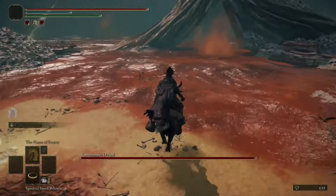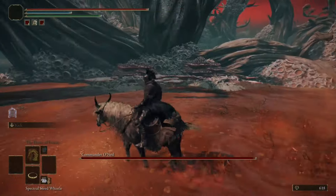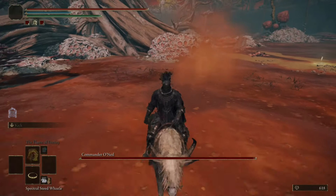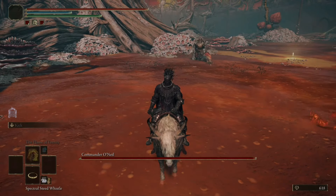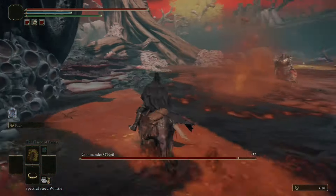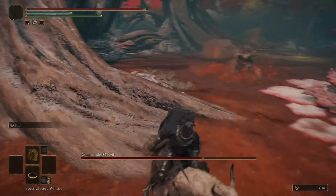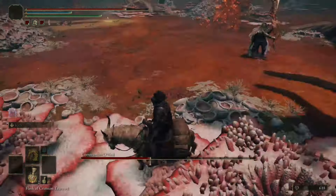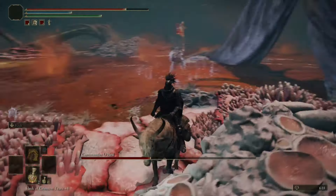You see, what we're trying to do is lead him over to the Scarlet Rock Geysers — that's what we're going to be using to diminish his health. Not being hit by the Commander's weapon is extremely easy, just keep your distance. Getting him to hit the Geysers on time can be a bit trickier, but it just takes some persistence and timing. As you can see, one floor fart did roughly an eighth to a tenth of his health, so it should take roughly eight to ten to finally kill Commander O'Neil.